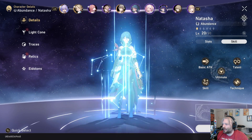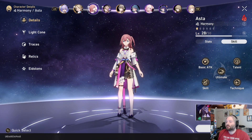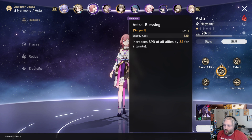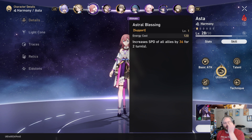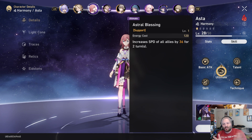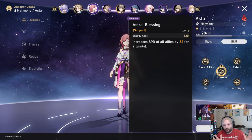And finally, I want to highlight maybe my favorite character so far — Asta. Two main reasons here. One: Asta's ultimate just increases the speed of all allies. This is a speed-based game — you can get multiple turns in a row. It's not turn-based in the traditional sense where speed just dictates your action order in a single turn. Instead, there's no discrete turn — it's the whole battle. So if you had 10,000 speed, which isn't possible, but if you had 10,000 speed you'd get a bunch of turns in a row.